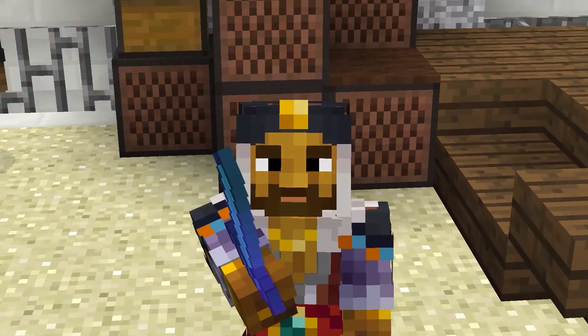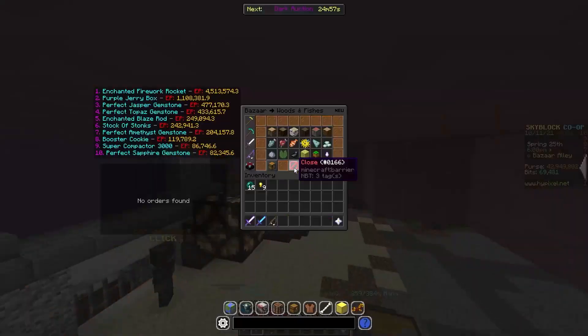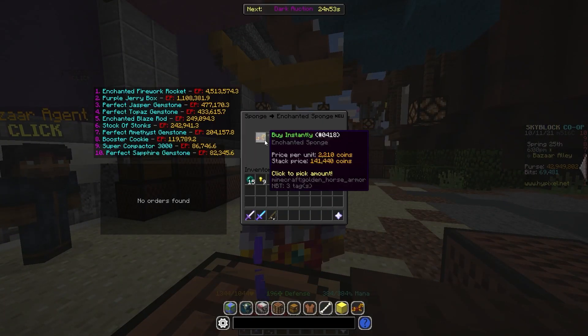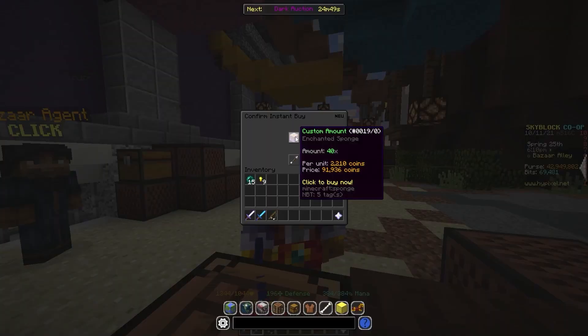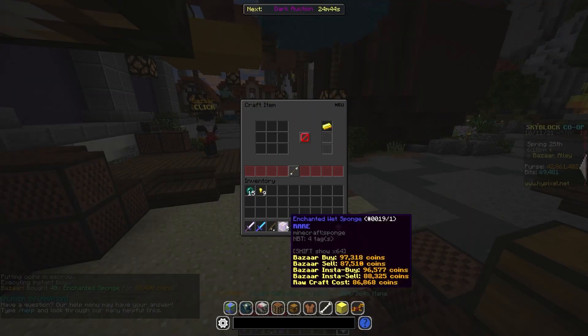The next flip is going to be enchanted wet sponge. With enchanted wet sponge, you're going to want to go into the bazaar, then go into sponge, and buy enchanted sponge — you're going to want to buy 40 enchanted sponge. This one is slightly more expensive at around 90,000 coins.